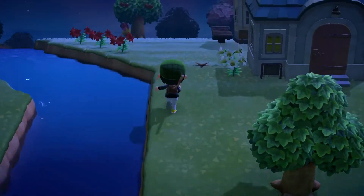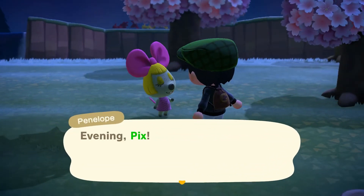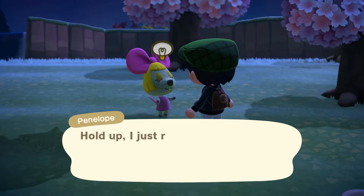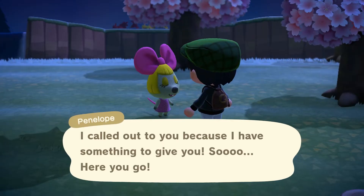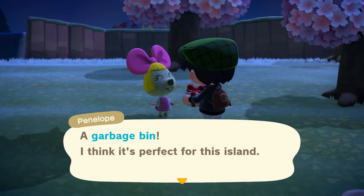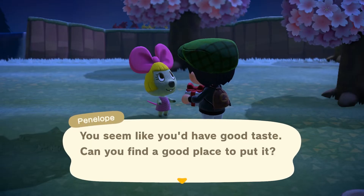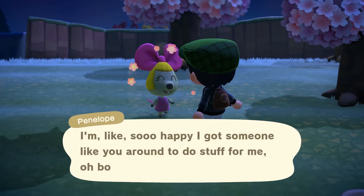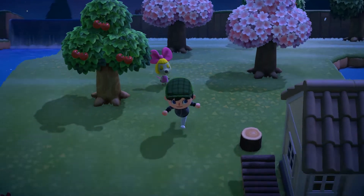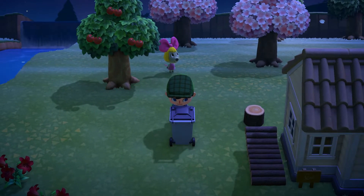Oh, I see a silhouette of Penelope over here. Happy bunny day! Evening Pix, I'm finally done cleaning up. It was hard work but I did it, now I've got room to dance. I called out to you because I have something to give you — a garbage bin. I think it's perfect for this island. You seem like you'd have good taste — can you find a good place to put it? I thought she was going to say 'because you're garbage.' Missed opportunity, really.